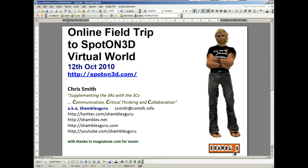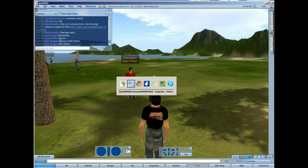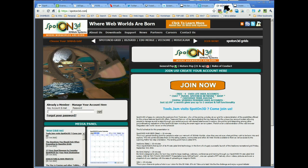Hi, this is Shambul's Guru, Chris Smith in North Thailand. It's late — midnight on a Tuesday — and I'm attending one of my favorite weekly meetings, which is in Second Life normally, a group called Tools Jam. But today we're on a field trip and we're in a new different world called Spot On 3D. Let me just go back and show you the websites for them. Here we go: SpotOn3D — this is where you come for more information about it.